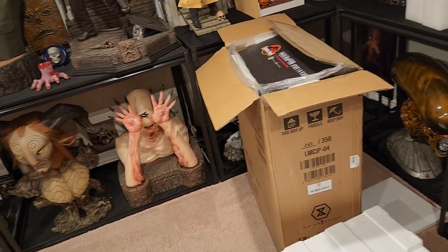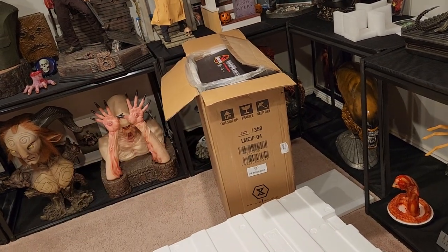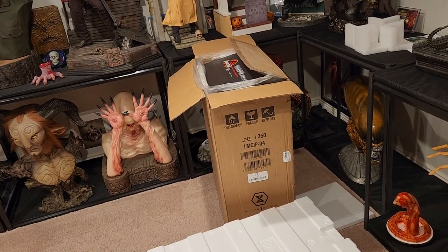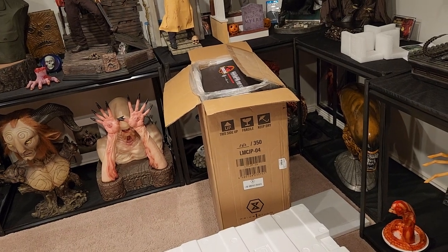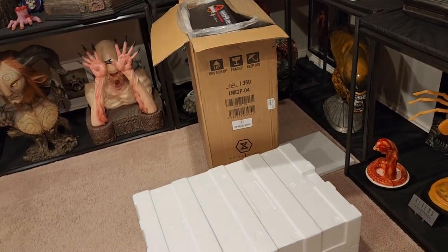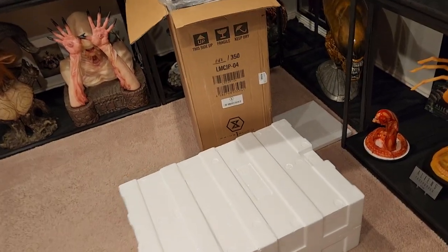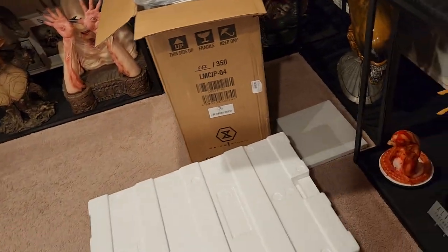I had the open mouth for a while and then they finally released this one. However, it did not come with the Velociraptor sign board. Someone wanted to buy my open mouth, but I didn't want to give up the sign board. So I told them I'd sell it but wanted to keep the sign board, and they'd have to fund this one plus shipping. That one is very rare at around $100, this one's $350, and they agreed. So here we are — I kept my sign board and we're getting the raptor I always wanted. Let's open this box!